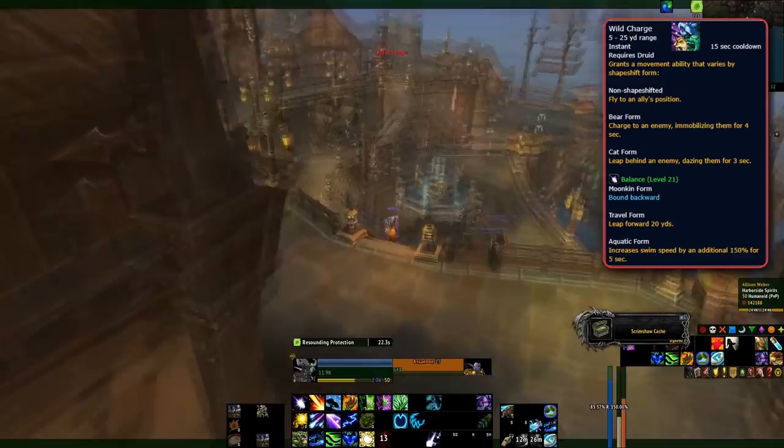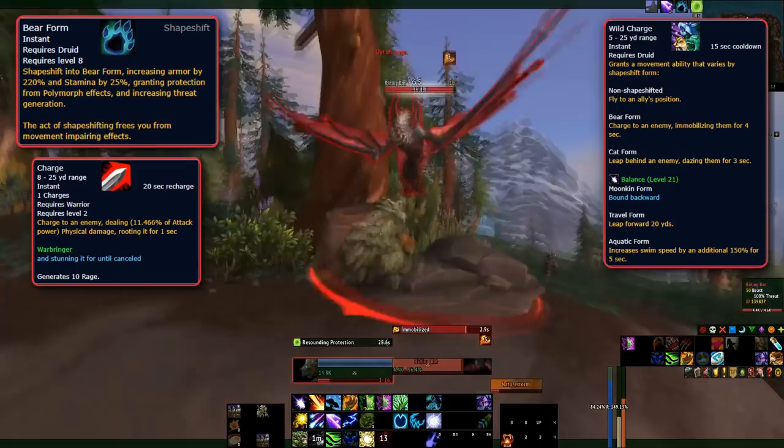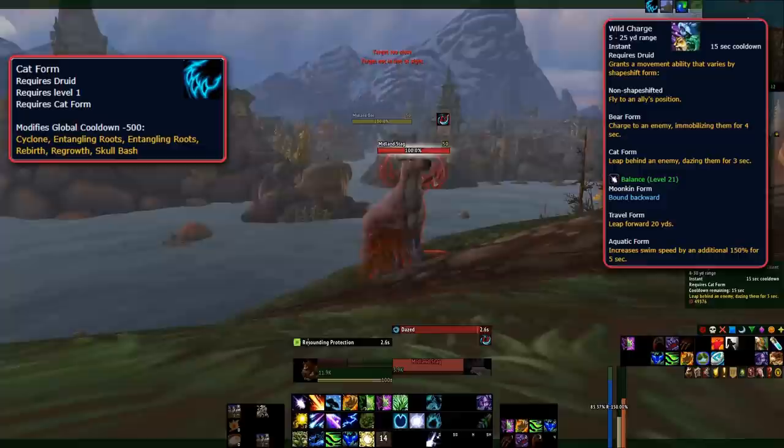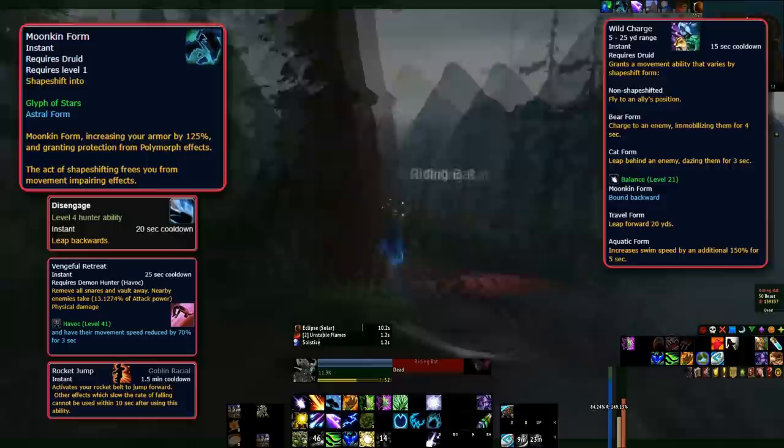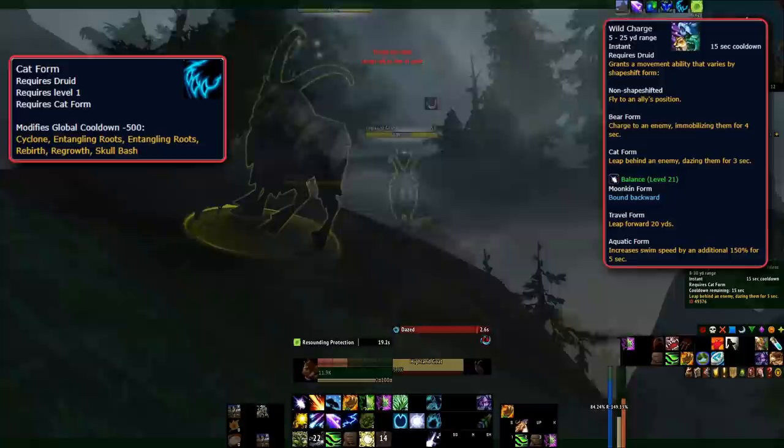In Bear form, Wild Charge functions like Charge, letting the Druid charge to an enemy and immobilizing them for 4 seconds. In Cat form, Wild Charge makes the Druid leap behind an enemy, dazing them for 3 seconds — though there must be an enemy in line of sight. In Moonkin form, Wild Charge bounds the player backwards 15 to 25 yards, similar to Disengage and Rocket Jump. In Travel form, Wild Charge enables the Druid to leap forward 20 yards.